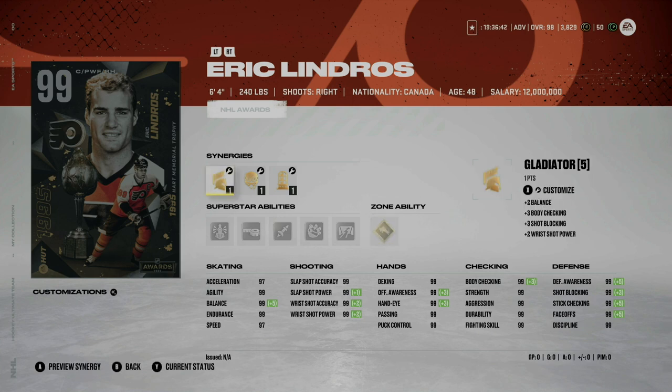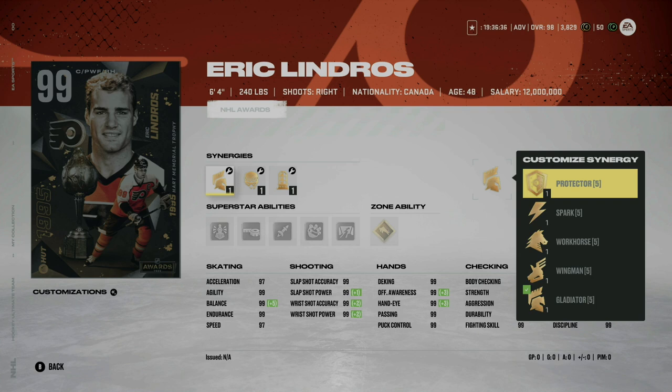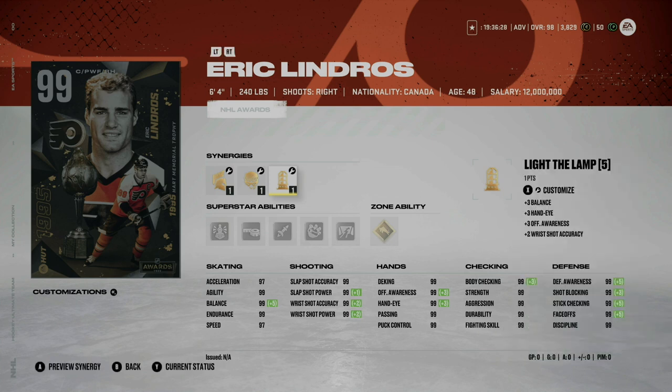Same as with Kesler, 99 acceleration and 99 speed are also attainable with Lindros. You could throw on workhorse, spark, or wingman depending on which synergy you have activated on your team, and fly the zone distributor is also available. So again, 99 across the board. I'll say it once and I'll say it again — if I am you, this is the card I am taking, no questions asked.